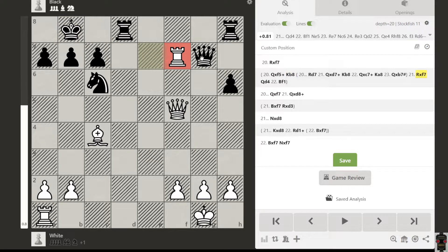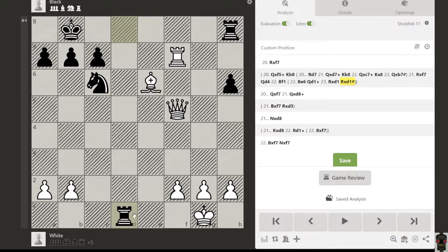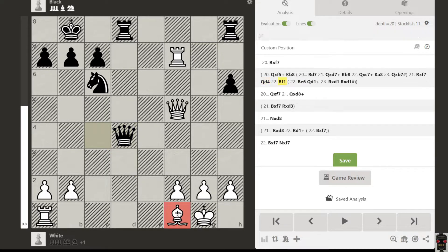After taking the pawn you attack the queen, so the queen has to move somewhere. There is also a back-rank mate possibility. Suppose white forgets everything and plays a different move — then suddenly it is mate like this. So this is also a possibility to keep in mind.